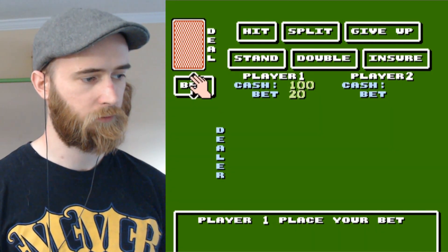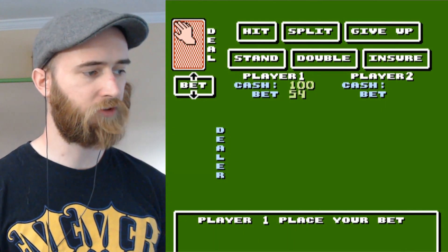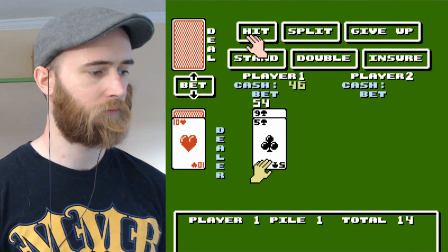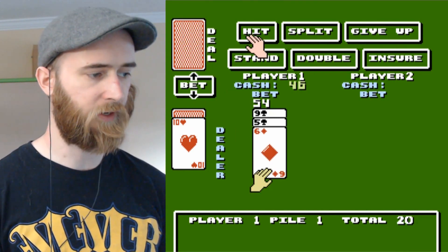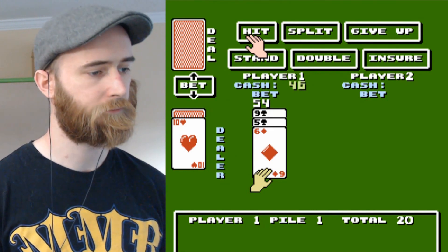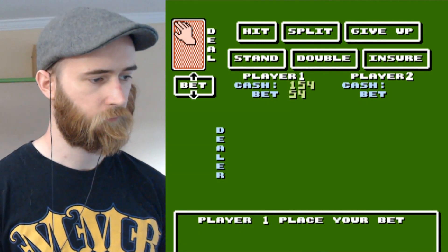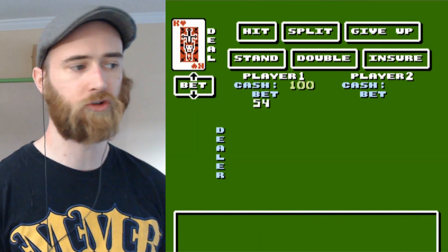How much will I bet? It only lets me bet by increments of two. Alright, fifty-four dollars, let's start. Nine to five. Well, I got a hit because the dealer's probably got a twenty - and I got a twenty. Let's see if ties go to the dealer or me. Stand. Or I'll just win with a bust. So let's spend another lucky fifty-four cash - it doesn't even say dollars, it's just cash.